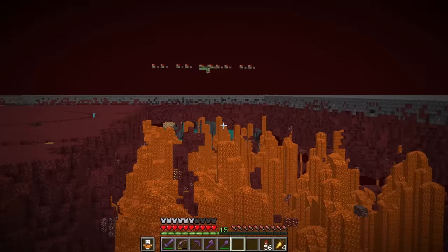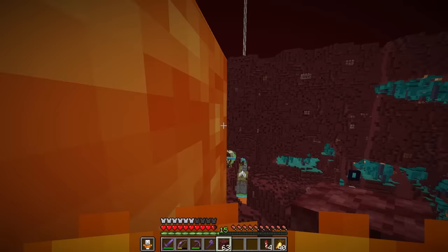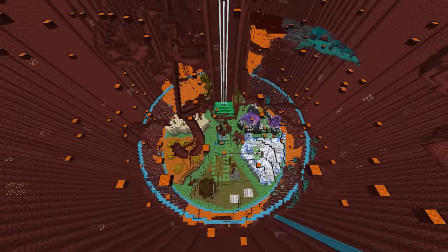Sadly, TNT doesn't destroy lava. Now this next bit is going to be a little bit tricky — we're going to need to remove this section of the netherrack without destroying any of Wenzel's base. So if I just move the machine up slightly, the TNT should explode before it even reaches the base.